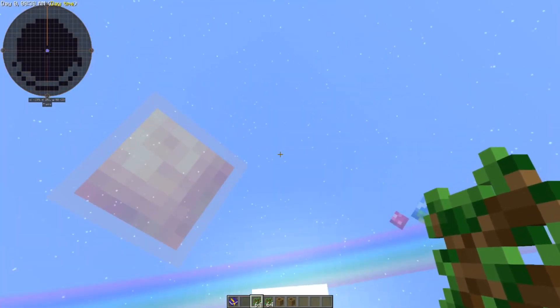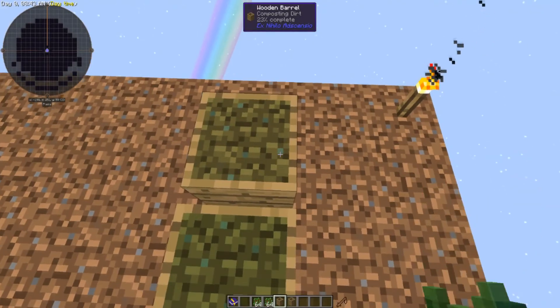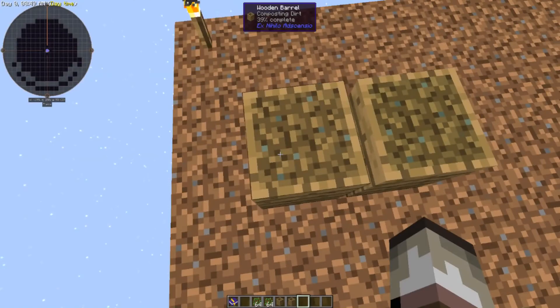You need to make sure they've got access to daylight, and as you can see from the color slowly changing, they're turning into dirt. When they're complete, you can see at the top of the screen it says 40% complete.